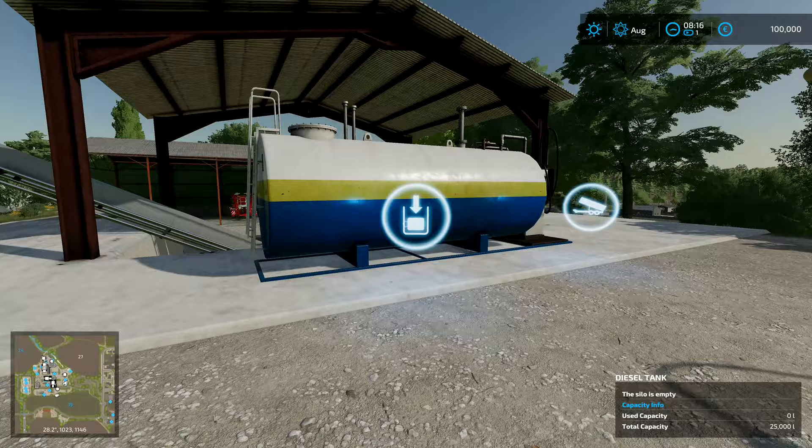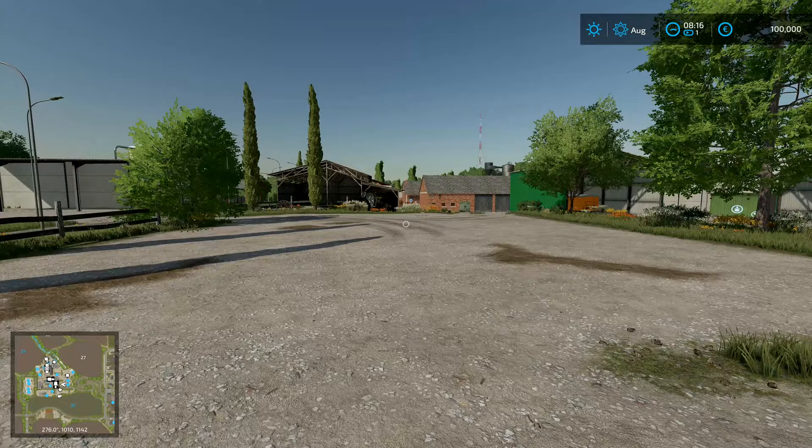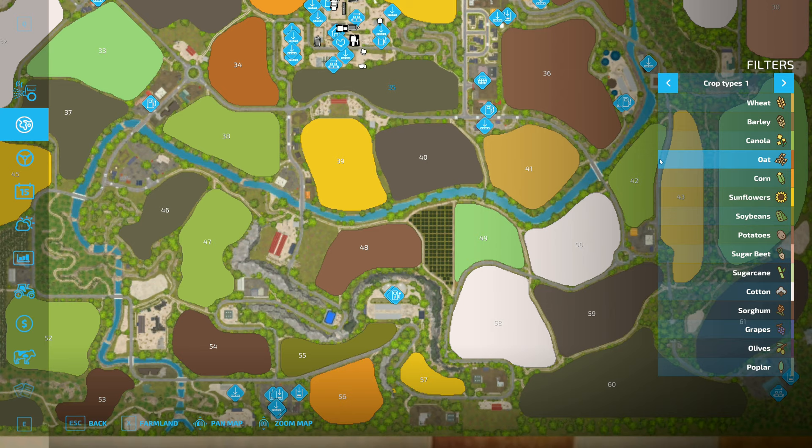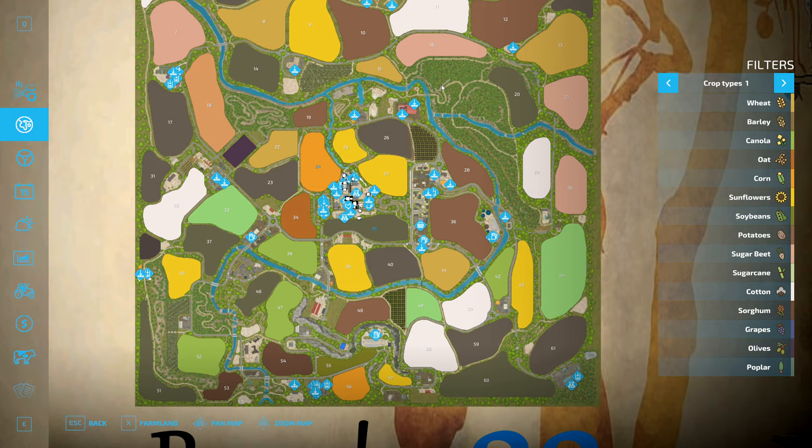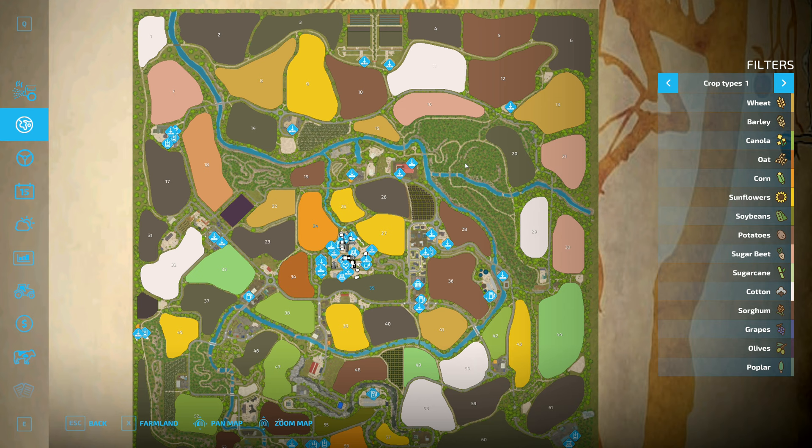Hey folks, it's Frithgar here. We have a brand new series - I've finished up with the hardcore series and I'm going to do something similar. We have got La Coronella - I think I'm pronouncing it correctly. There are two versions of the map: a pro version and a standard version. I've gone for the standard version because I figured it would just be easier for me to cope with.